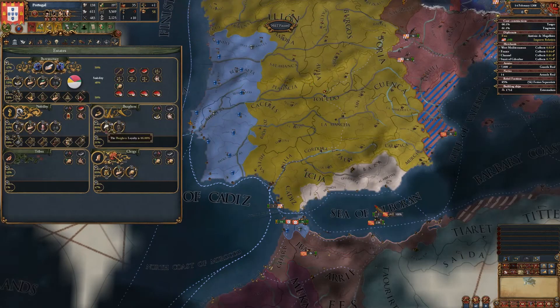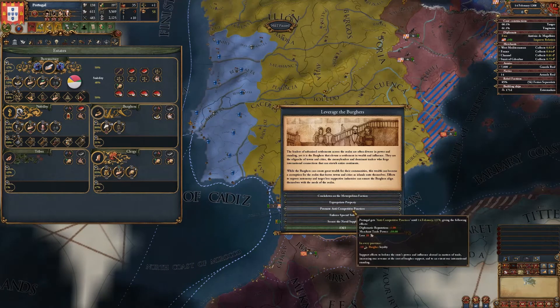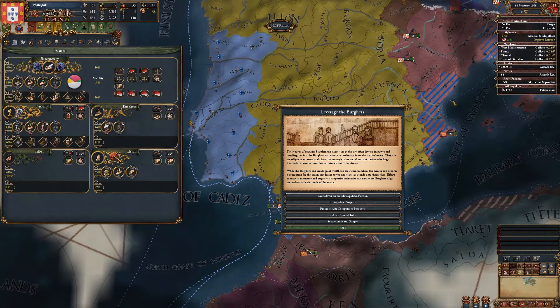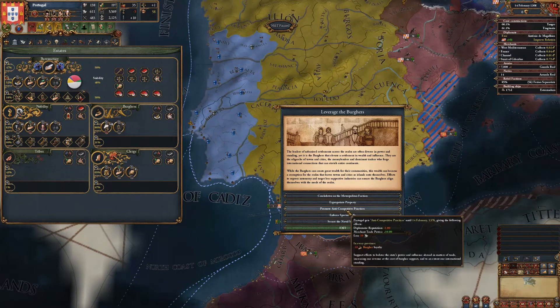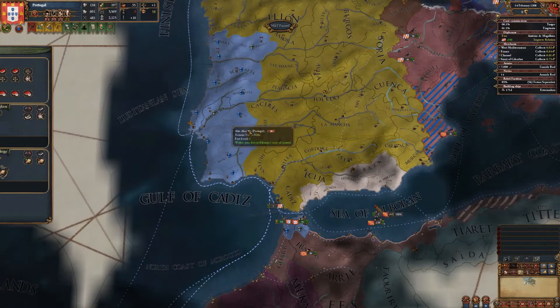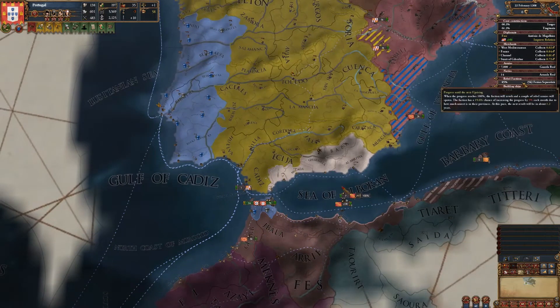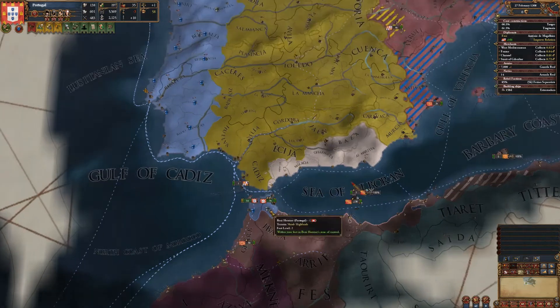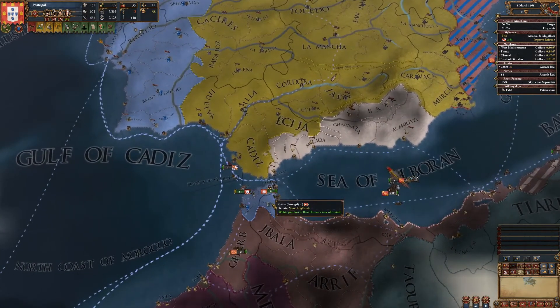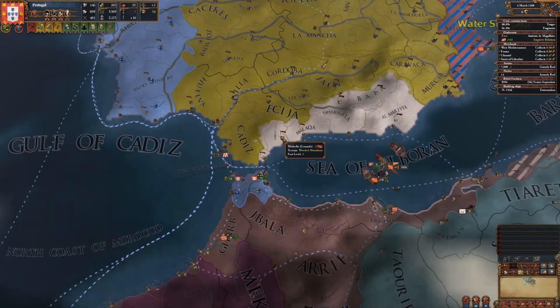Supporting burger autonomy gets the burgers to 86%, so I'll leverage them for promoting anti-competitive practices — that gives merchant trade power plus 10. I have four merchants, so that should be a decent amount of extra ducats. There is a 5,000 rebel stack that's going to rise up down here; I built a fort there so they'll come up against that.